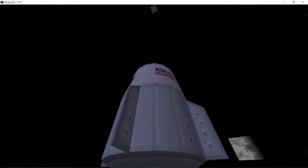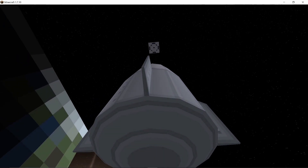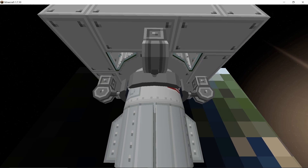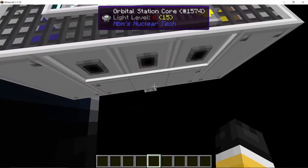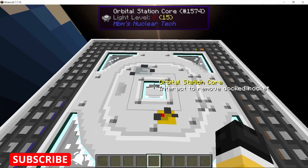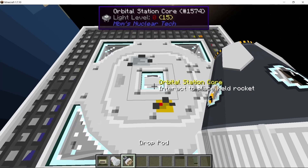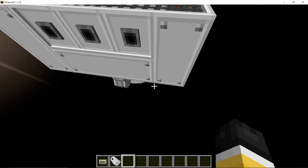After the animation ends we can see our orbital station core — this is where the landing capsule docks. Once we touch the core it will capture and secure the landing capsule. Press left shift to get out. To get the landing capsule back, press shift and right-click to move it to your inventory. You can then replace it with a drop pod by right-clicking the drop pod onto the core.